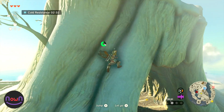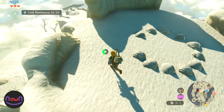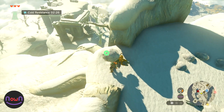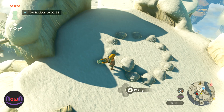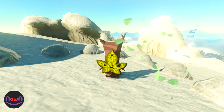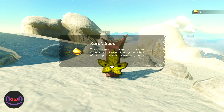Hey YouTube, welcome back to Now Nintendo where we discuss the latest Nintendo news and how-to's. Today we're breaking down everything you need to know about unlocking the Recall or reverse ability, what it's used for, and how to locate the fourth shrine where this ability is used to obtain the fourth Light of Blessing.